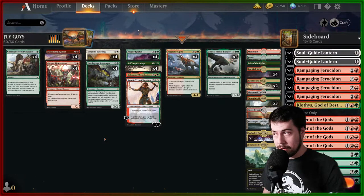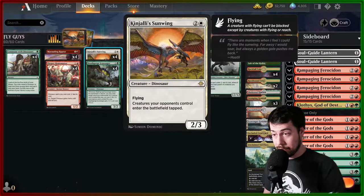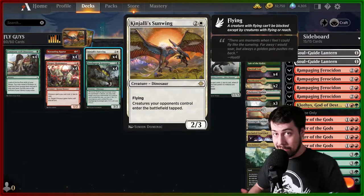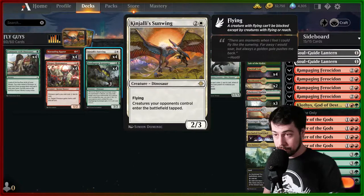Hopefully everyone's doing well tonight. The namesake fly guys — this is what's causing me to go into Naya colors: red, green, and white. Kinjali Sunwing, this dinosaur I haven't used a whole lot in the past, came out and has certainly been there for quite some time. Last night I did use Urabrask; the hidden creatures you control have haste, but creatures your opponents control enter the battlefield tapped. I really like that potential of slowing down aggressive decks — specifically Izzet Phoenix. When the Arc Light Phoenixes come from the graveyard into the battlefield, they're tapped.